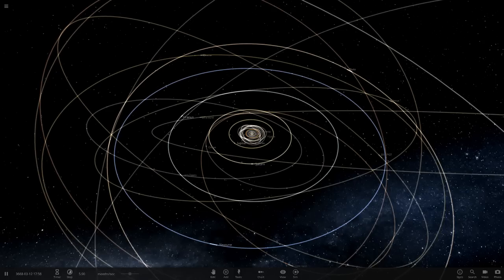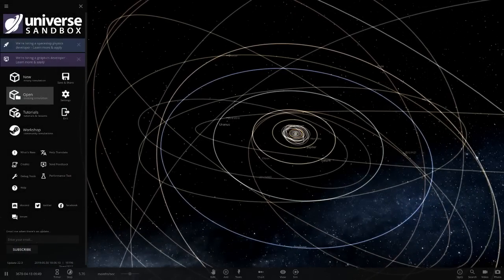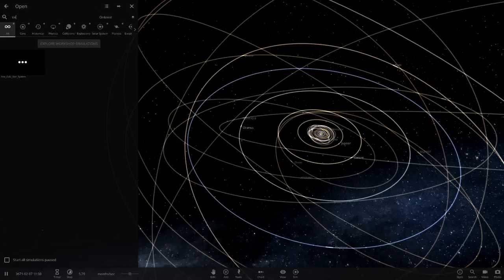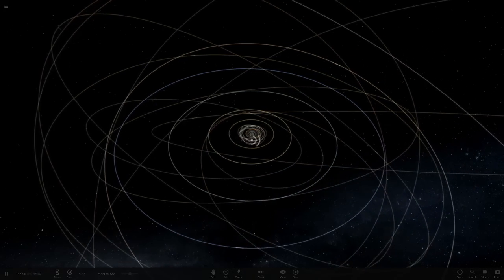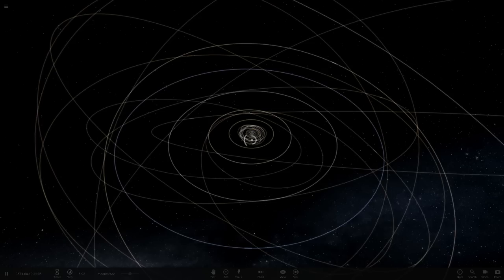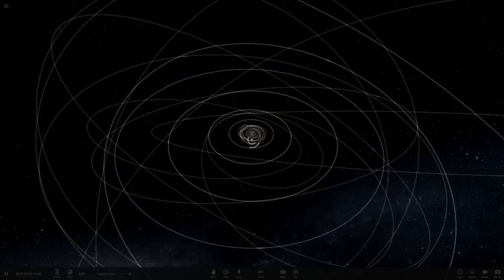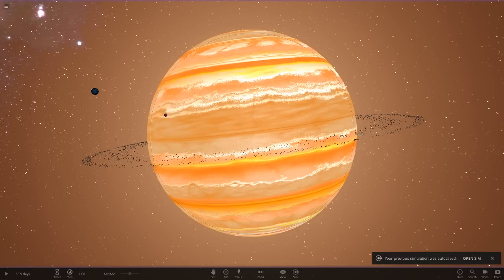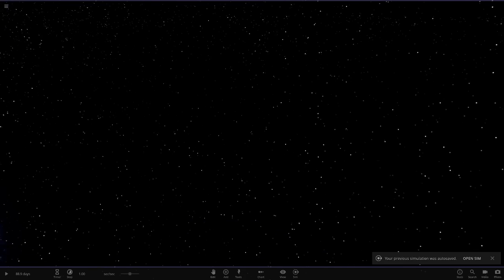Today we have a system from user U20 and they've sent in a system called the Zulu star system. Let's go ahead and search this up. They claim it has a lot of insane planets in it, so I'm interested to see what we've got. Long loading time, but here we go - oh, this is looking interesting. It is extremely laggy in here, so I'm assuming there's an asteroid belt or something.